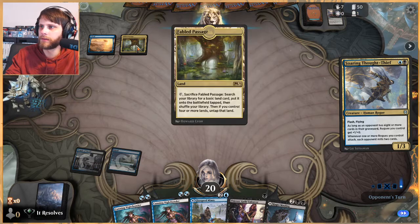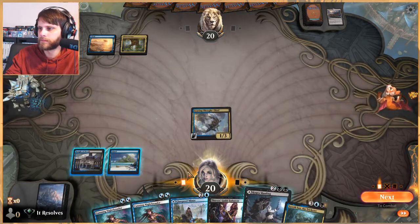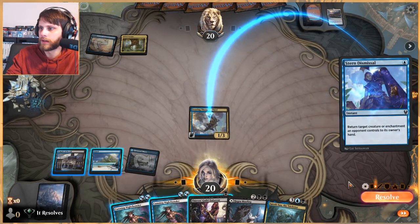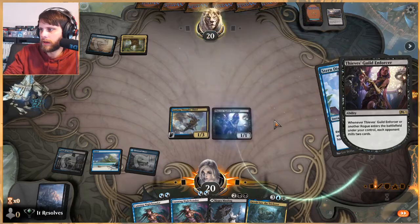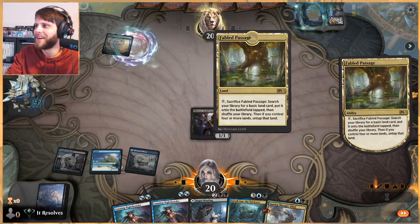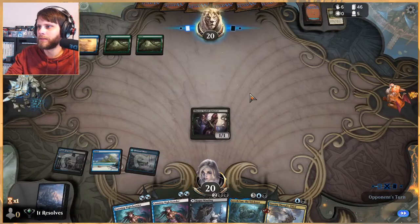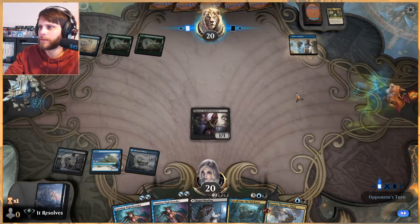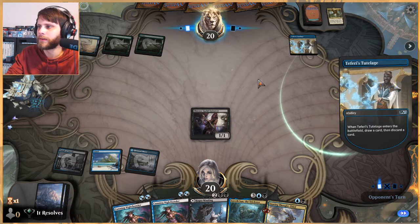Interested to see what deck this is. Evolving Wilds into a Fabled Passage with these beautiful full-art Godzilla lands. I think what I'm going to do here is go ahead and play this, and we will attack in — actually, we won't attack in. Let's go ahead and flash this out. Our biggest thing is keeping something on the battlefield until we can really get there. This looks like a very mono-blue-esque control deck — oh, blue-green, pardon me. Any rogue that we play is going to mill a couple cards, which is nice.